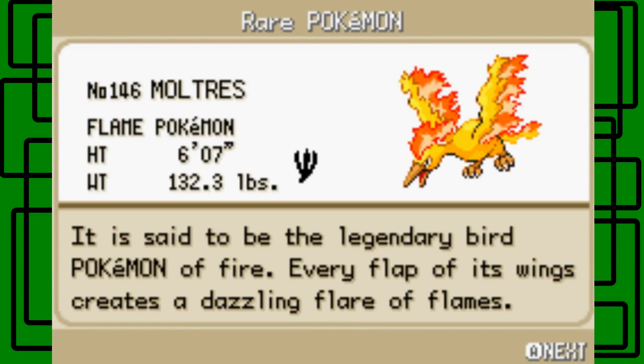Moltres is number 146 in the Pokédex. It's apparently a rare Pokemon because it's one of the legendary rare Pokemon — and there's only one in the game. In the original Red, Blue, and Yellow, Zapdos was at the Power Plant, Articuno was in Seafoam Islands, and Moltres was actually in Victory Road. But in Fire Red and Leaf Green they changed it and put it on Mt. Ember, since the Sevii Islands didn't exist in the original games.